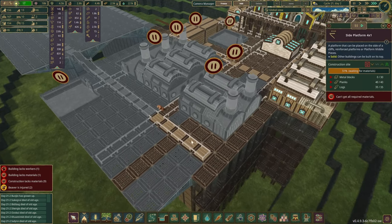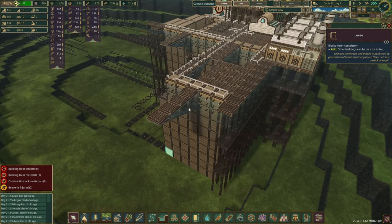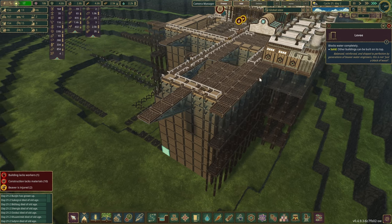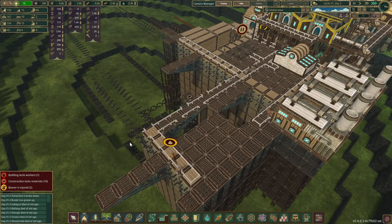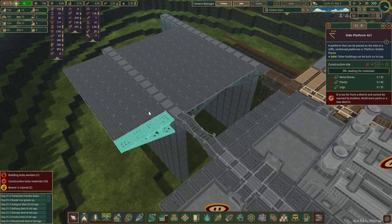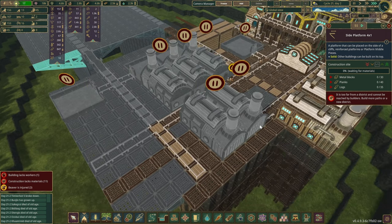I would like to use the levees as kind of our foundation since we don't have a lot of metal. And the reason we don't have a lot of metal is because we don't have the treated planks — we are working on a solution for that. Once the levees go in, we shall start constructing the 4x1 side platforms. These actually take most of the time because we don't have the metal blocks just yet — there are four smelters over here and another one on this side.